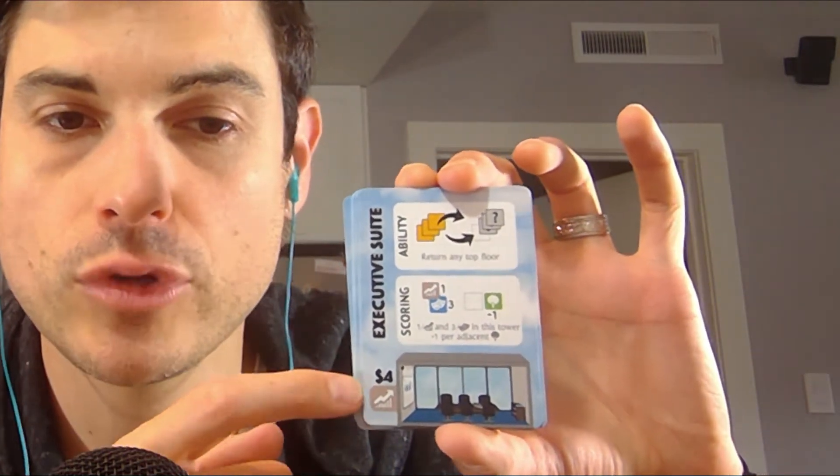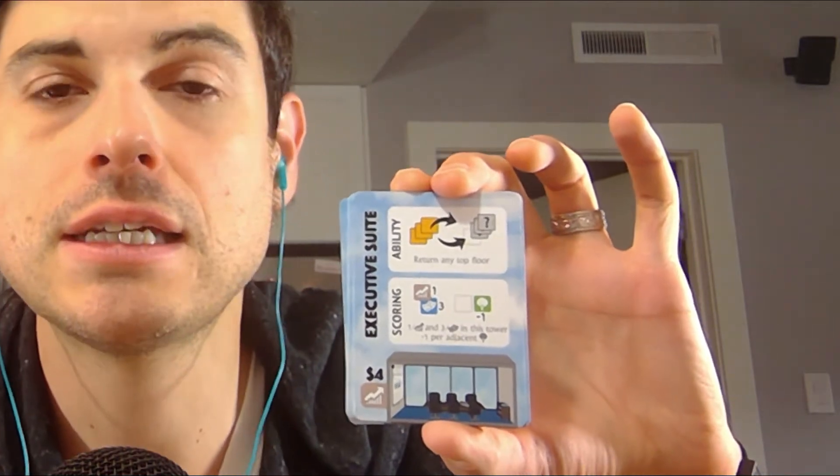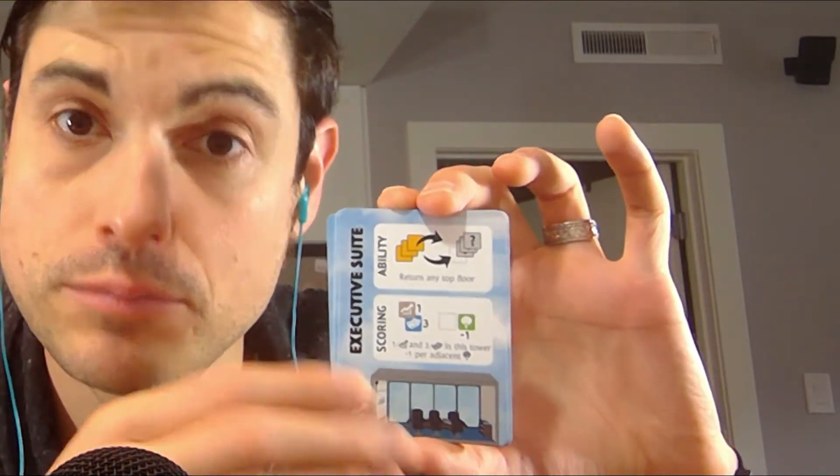The cards look like there's a lot of information, but it's really not that bad. Basically you're stacking these cards from the least expensive to the most expensive, like a bottom floor. This card's worth four. A bottom floor would be like a laundromat or zero. You're building towards a penthouse that's worth five, placing one card on top of each other so you see all the floors lined up.